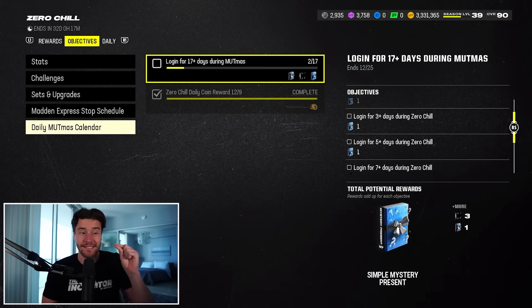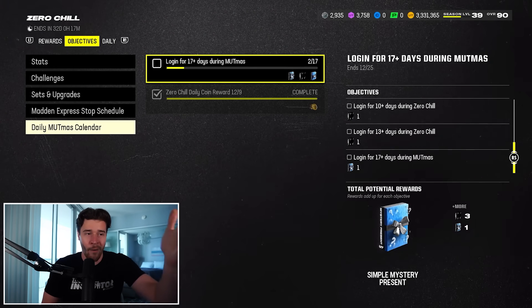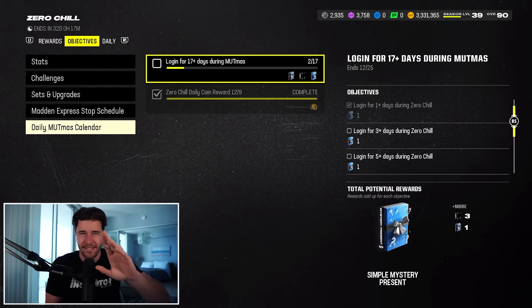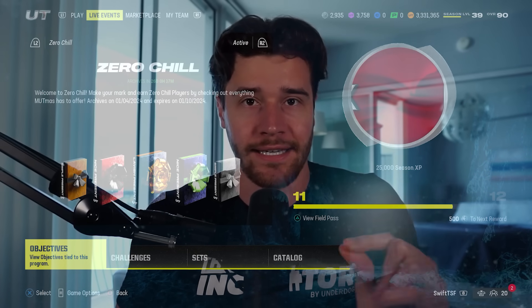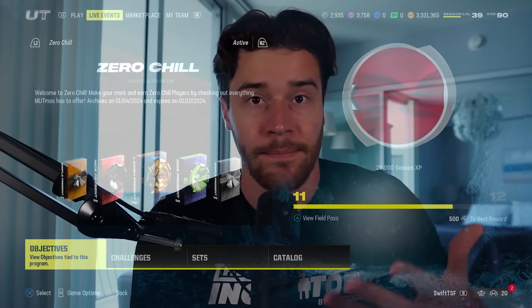Those blue presents are considered to be simple mystery presents. The other ones are just mystery presents, so they're better. And then finally, when you log in for 17 plus days, you get a nice mystery present, which is better than the simple ones. There's kind of like tiers to it. So number one: log into Madden each day to complete your daily objective. That literally just involves clicking X on Ultimate Team and getting in. You don't even have to play a game or a solo—you just got to be in Ultimate Team.